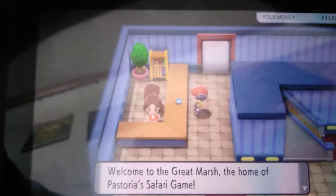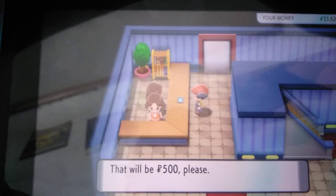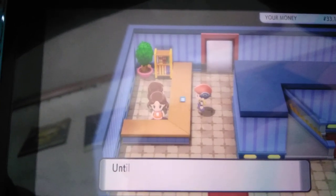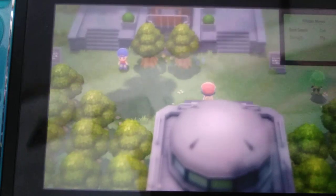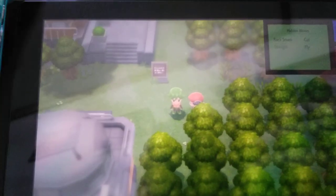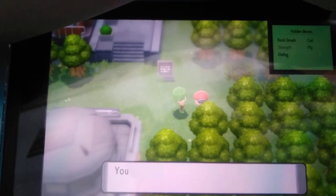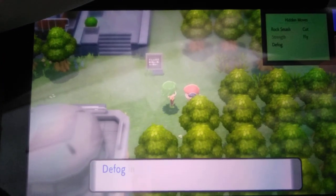She'll ask you if you want to go in. You want to click yes. Once you get into the Safari Zone, you want to go to the right and talk to this guy right here. See this man with the green hair? You want to go over here and talk to him. He'll give you the TM.